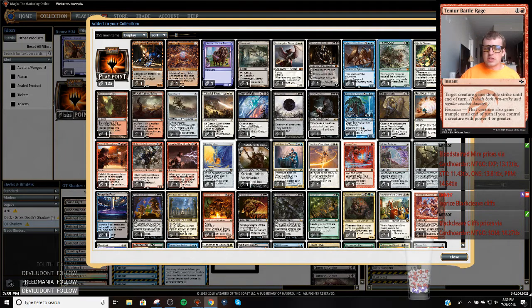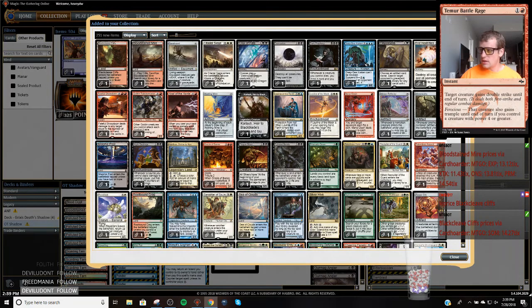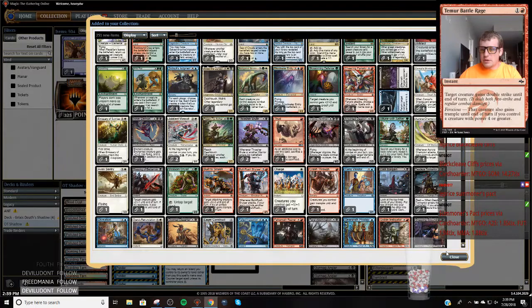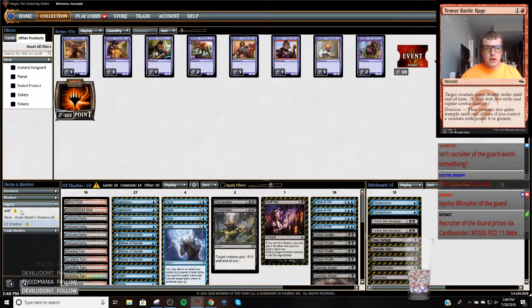Blackleaf Cliffs. Looks like we got about... oh there's a Summoner's Pact. Okay so that's not worth anything. I guess we need to also just go sell these to Card Hoarder now, we can see how much we get. Key Price, Recruiter of the Guard. Let's just go put all our good stuff in our Trade Binder and see how much we got for it.